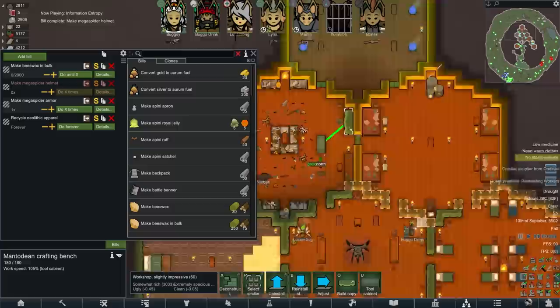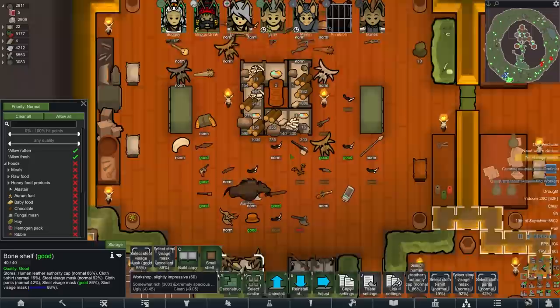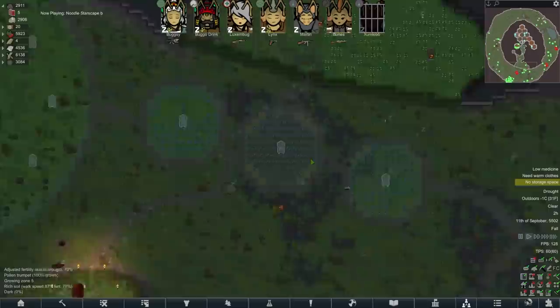Make mega spider helmet. Obviously I'm going to give that to the new person when we finally get around to recruiting them. Where did you put that? Oh there it is — mega spider helmet. It actually looks pretty crispy. Oh, that floor though. It's like a flashbang. Okay, we might have to repaint that one. Way too bright, my god.